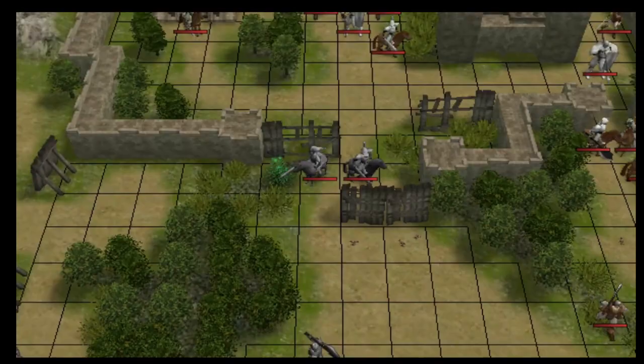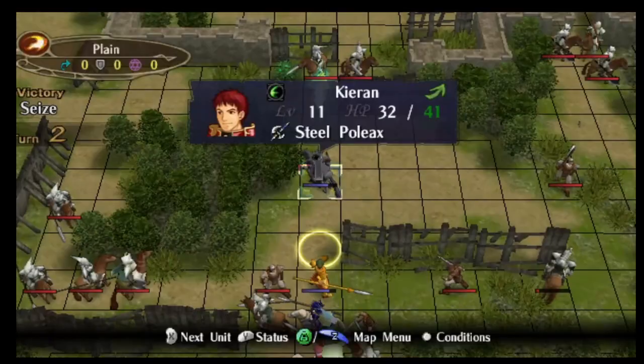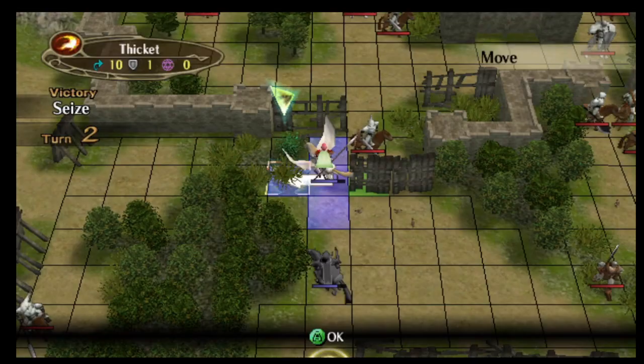The rest of this map clear is about moving forward as fast as possible. Kieran, Marsha, Danved, and Makalov are heading for a collision course with the Speedwing Halberdier. And Joffrey is going to have to blitz down to get to the cease point.